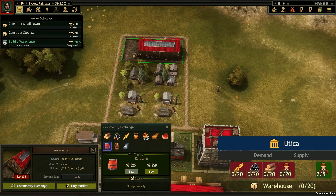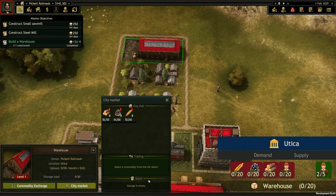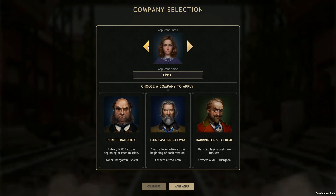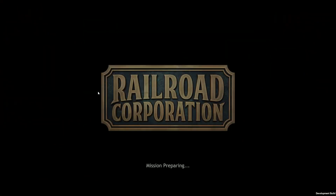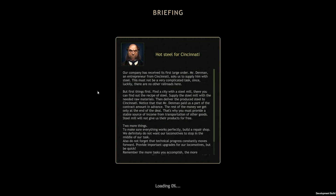Now that we've finished the tutorial, the real game can begin. To start out, we're not actually running our own Railroad Corporation — we have to learn the ropes by working for someone else. We can choose between three companies, and each has their own perk that will make the game a bit different. Money is always useful, so let's work for Picket Railroads and get $12,000 at the beginning of each mission.